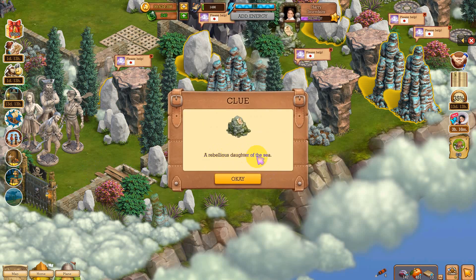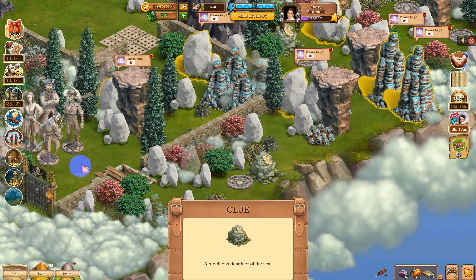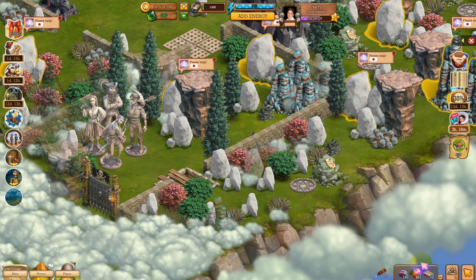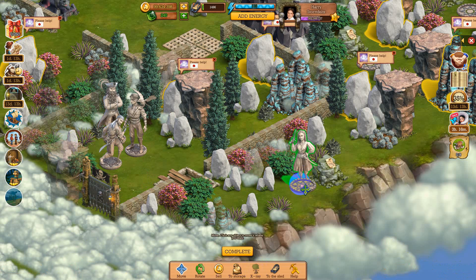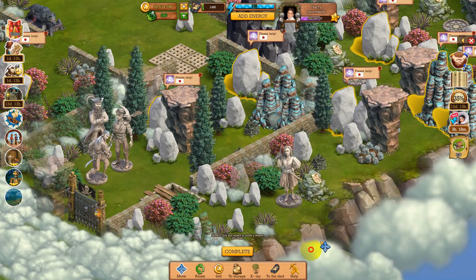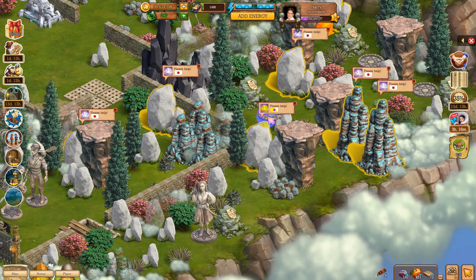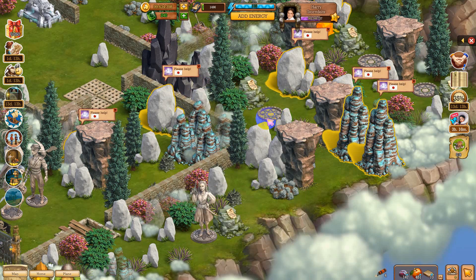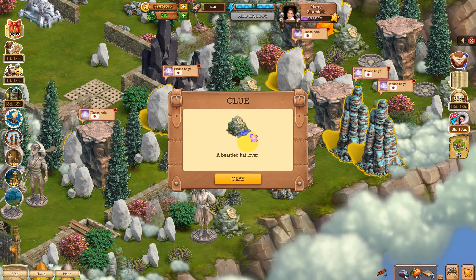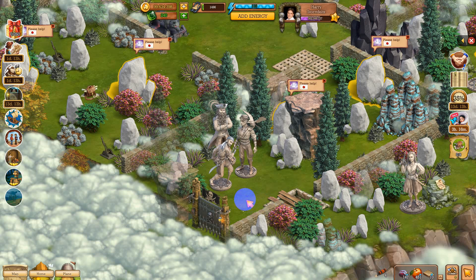This one reads: 'A rebellious daughter of the sea, a good wench.' So it's a female — let's get her. I see the next one. Okay, take that off. 'A bearded hat lover' — okay, bearded hat lover, whoo!